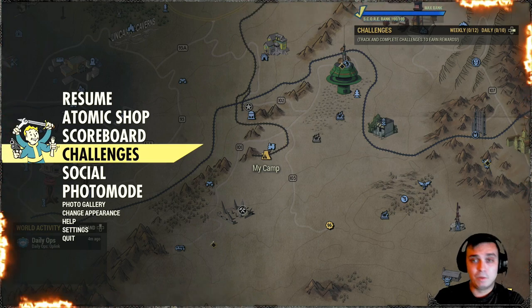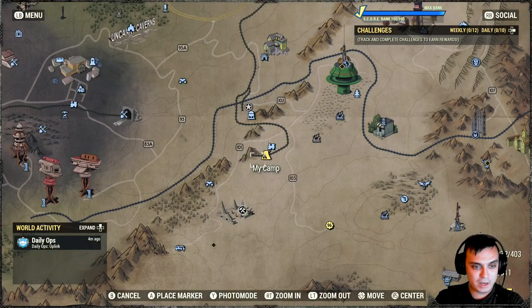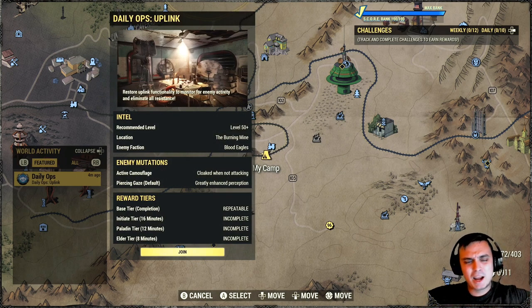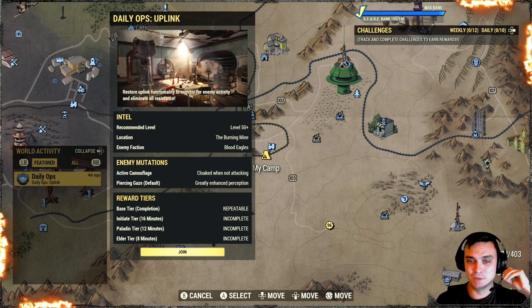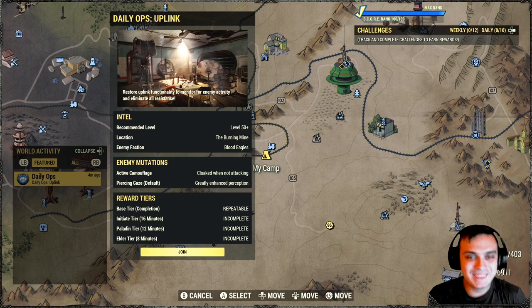The link is down below in the video description. Now the final topic is daily ops. What are we facing today? The Burning Mine. I hate Burning Mine with all my heart — it's like the worst location ever, especially with Blood Eagles. Those paper bags are so hard to see in that red flaming mine. But thank God it's not robots.